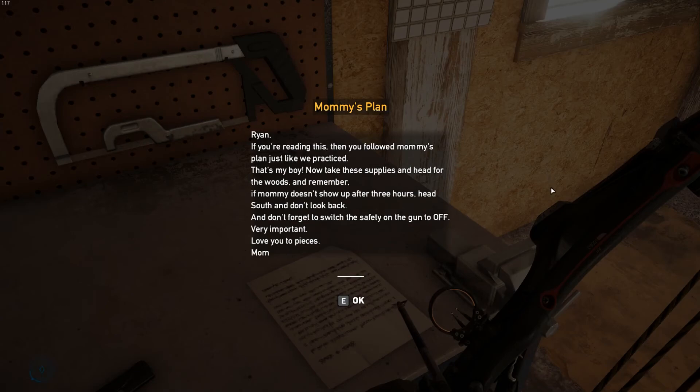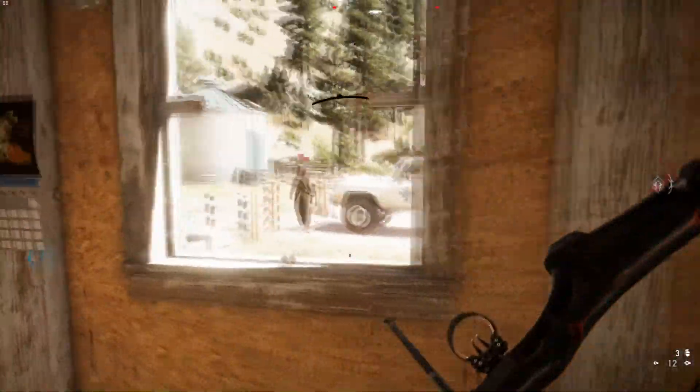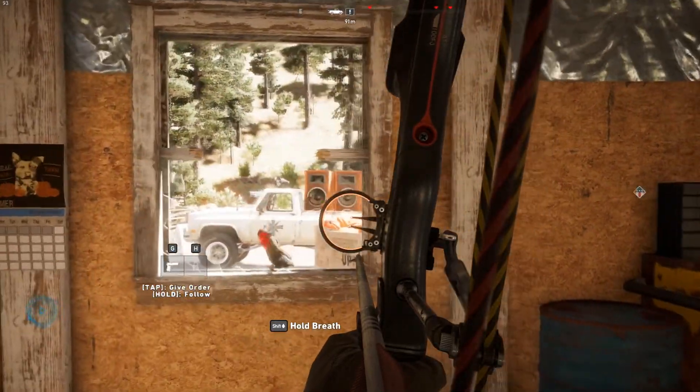Mommy's plan: 'Ryan, if you're reading this, you followed Mommy's plan just like we practiced - that's my boy. Now take these supplies and head for the woods, and remember, if Mommy doesn't show up after three hours, head south and don't look back. And don't forget to switch the safety on the gun to off. Very important. Love you to pieces.' Guys, that's sad. Let's go take that guy out.